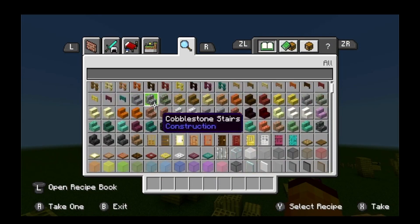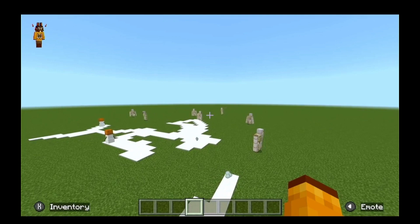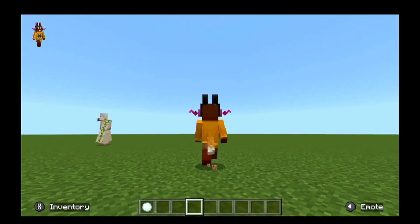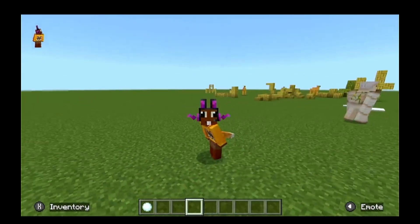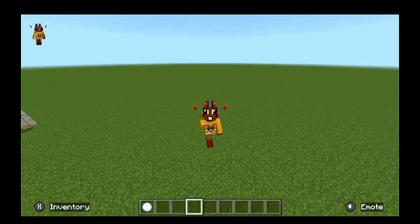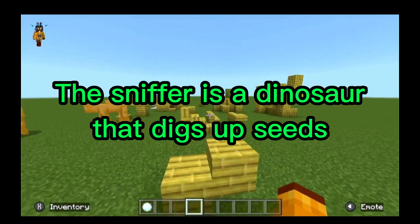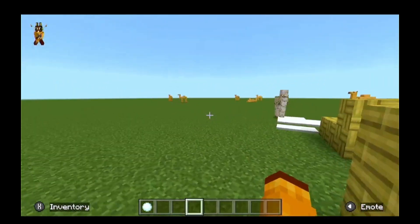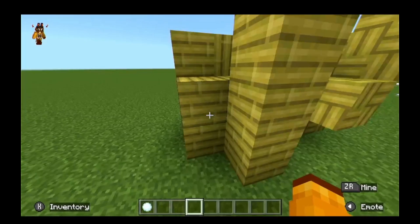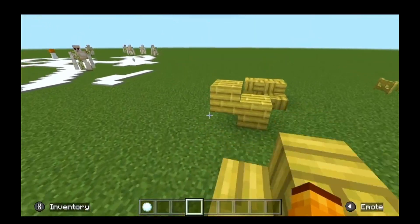That's basically it for what's in 1.20 right now in-game, but there's other stuff coming that I can't show yet. There's archaeology, which I'm super hyped about because I love paleontology — it's pretty similar. They're changing the way to get sniffers. You can dig up suspicious sand found in wells or desert temples to get diamonds, emeralds, gunpowder, and TNT. There are also fragments that turn into pots.